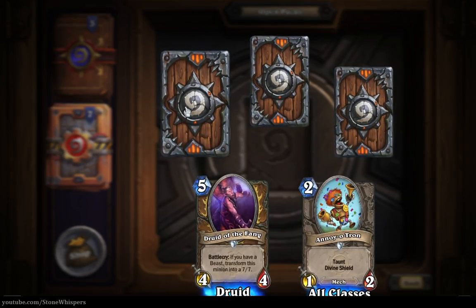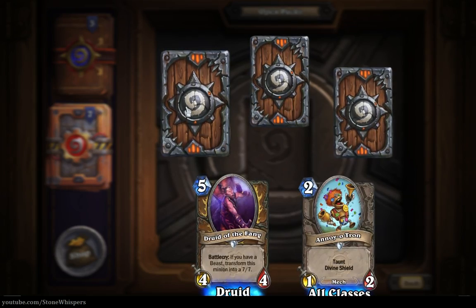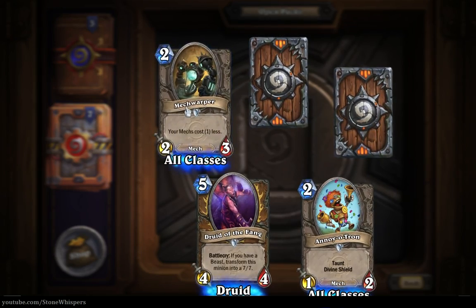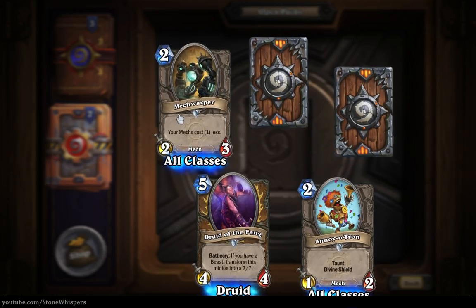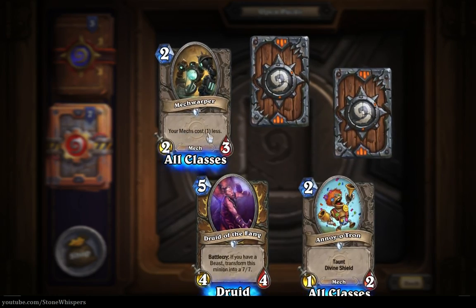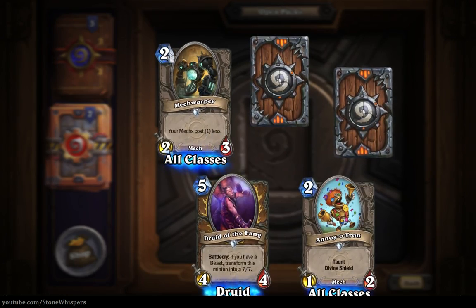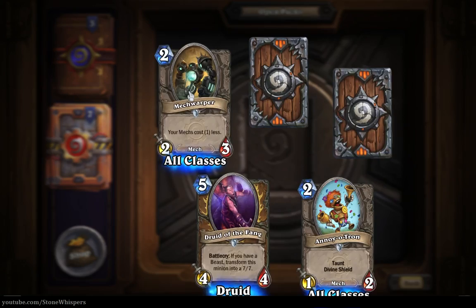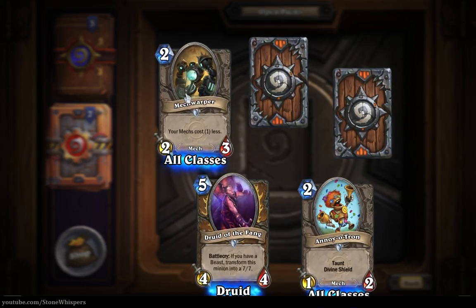Now we go to the top left corner for two mana, and your next uncommon is the Mech Warper - your mechs cost one mana less. It's a two-one for two mana. It's quite a good card, especially for a mech aggro deck.